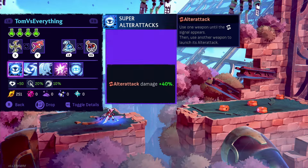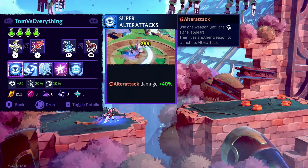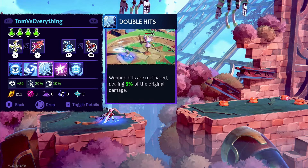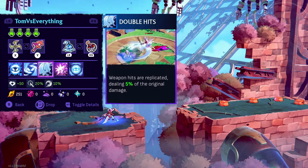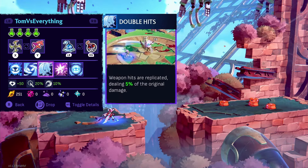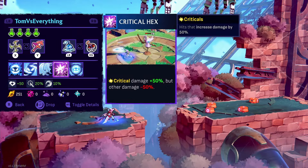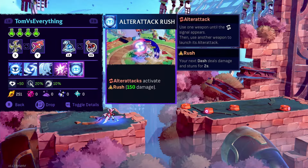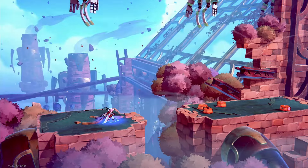This is an altar attack build I've got going. I have altar attack damage 40%. Chained altar attacks deal 60% damage. Weapon hits replicated, dealing 5% of the original damage - that's kind of nice. We have critical hex, so if we do crits we're going to do more damage. And then we have altar attacks activate rush.